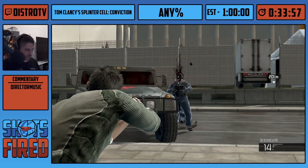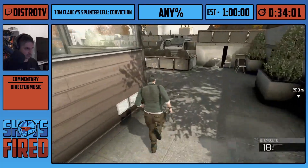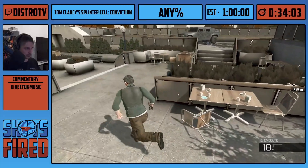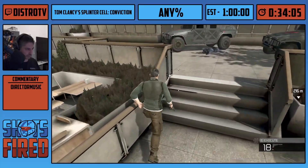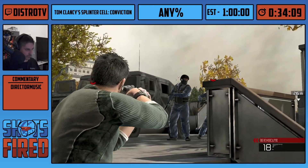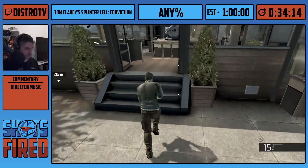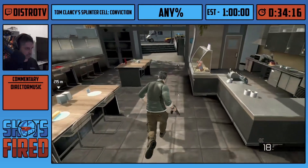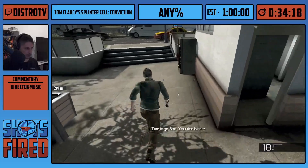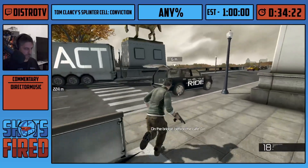If you're wondering how Distro knows where all the cars and enemies will stop and get out — these spawns are set, not random. They're scripted to stop at certain locations at certain times. They basically spawn in after every wave is completed. And that's the wrap on Lincoln Memorial.